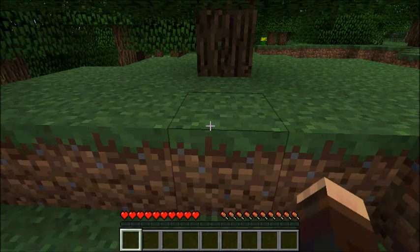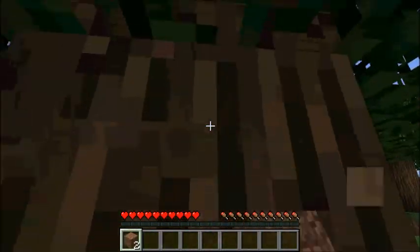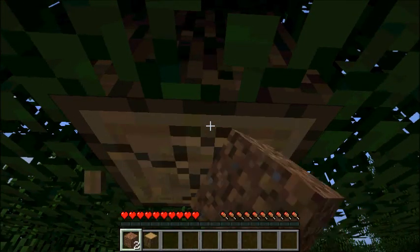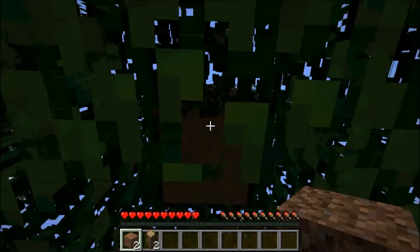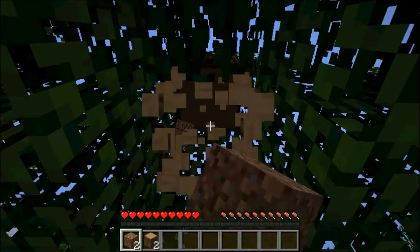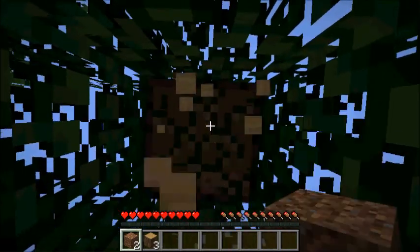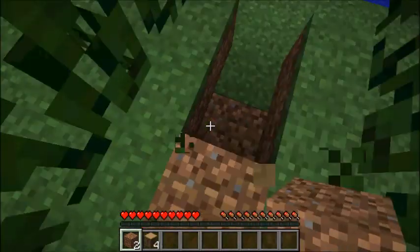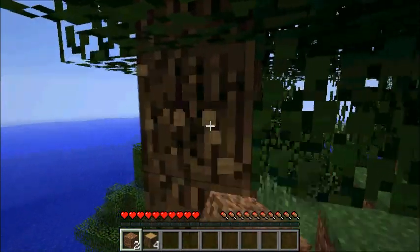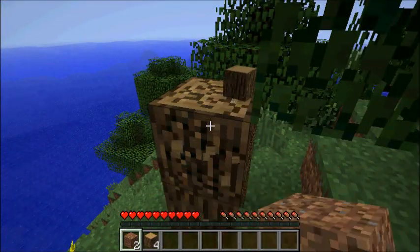First things first, let's get us some wood because that's what we do in this game. We punch trees with our fists. The first thing we're going to do is build ourselves a boat because we are going to be going across the water, across the ocean. I did some scouting around ahead of time before the video and found a good place to set up camp for our first base.